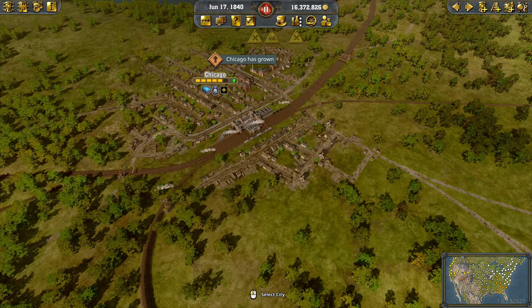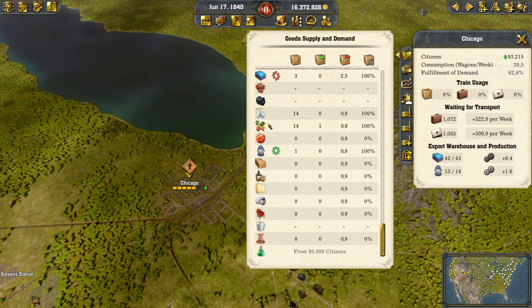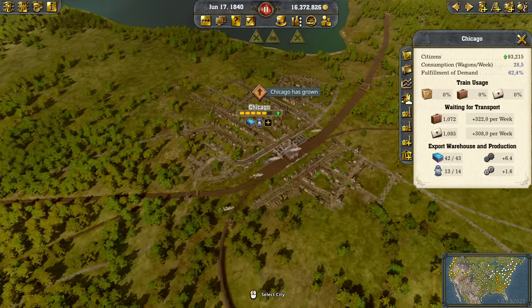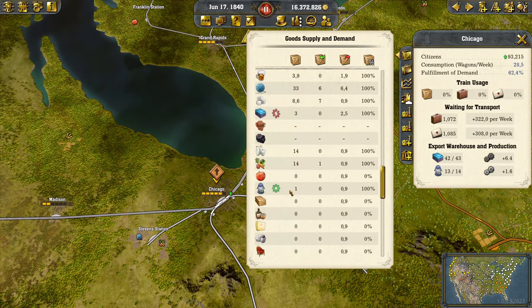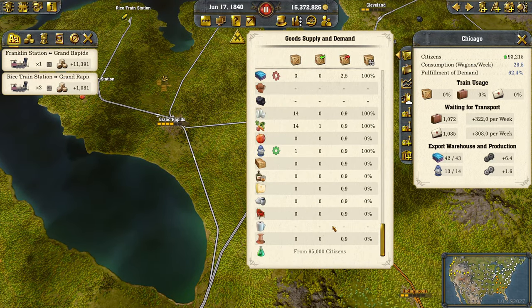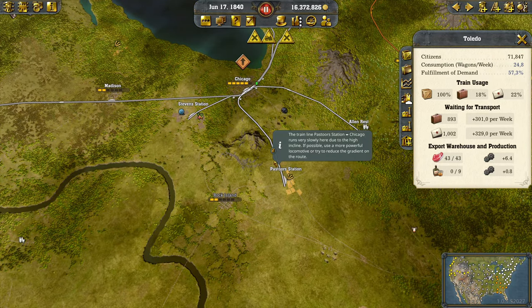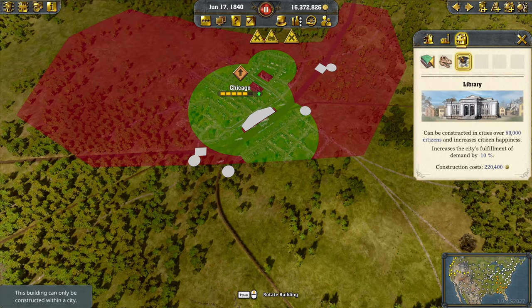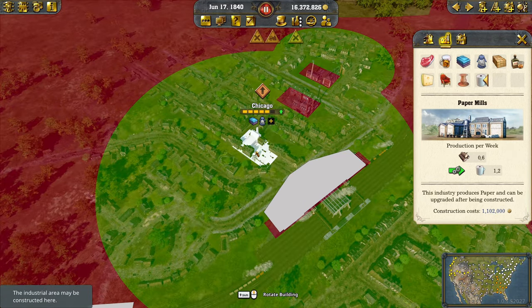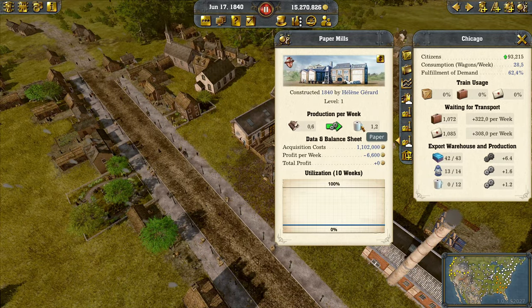The new paper mill I'd like to use in Chicago — the city just upgraded, has an available slot, and is on its way to 100,000. Chicago always has a nice supply of lumber coming in at 4 units, with plenty arriving thanks to our road connection and no real consumption yet. In Chicago the paper mill is now unlocked, as it is in Grand Rapids. Toledo is still on its way to 80,000. Let's go ahead and purchase a paper mill beside the other factory — there it is, producing paper for the population.